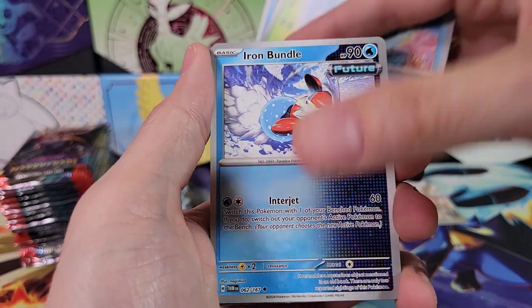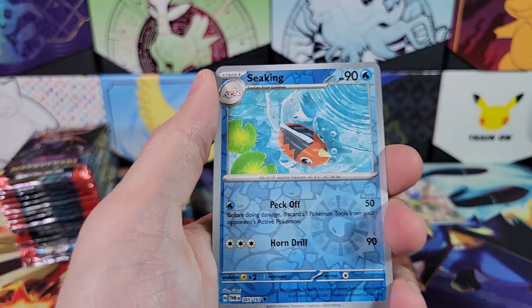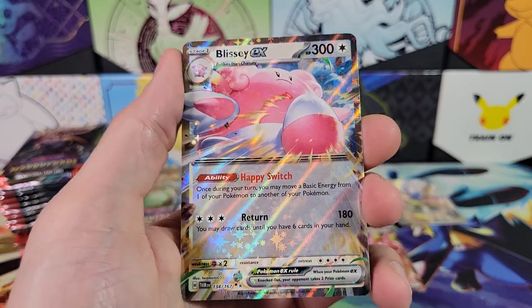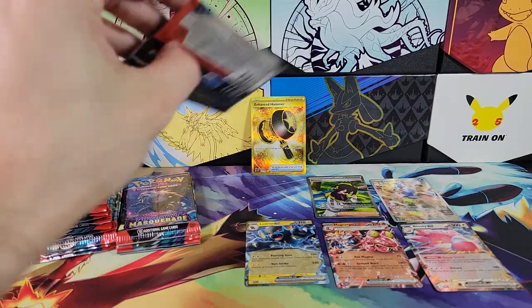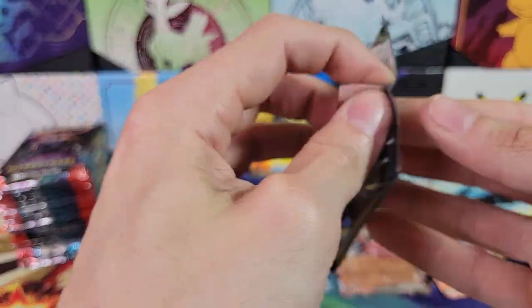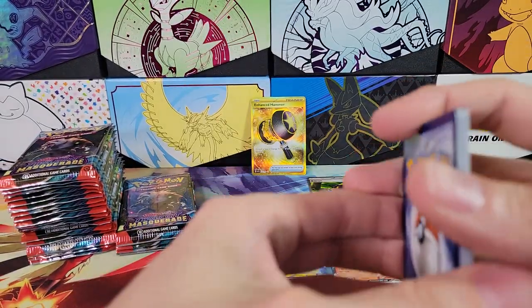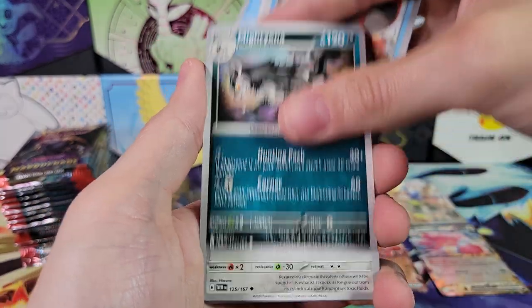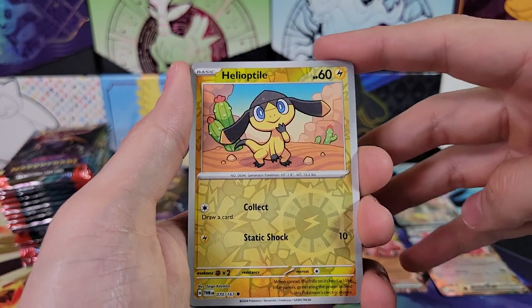Grookey — not the reverse though. I'm looking for Infernape Illustration Rare, that would be cool. Blissey double rare — cool. Infernape and Greninja are my two favorite Pokémon that are in this set, though not necessarily my favorite cards. I actually don't really like the Greninja artwork — the special illustration rare artwork is kind of weird. Maybe if I see it in person I'll like it more. But if we pull a Greninja, I will definitely give it away.